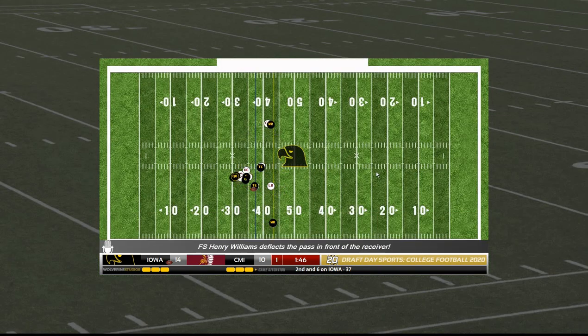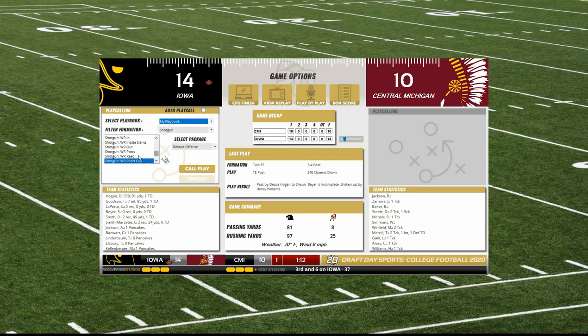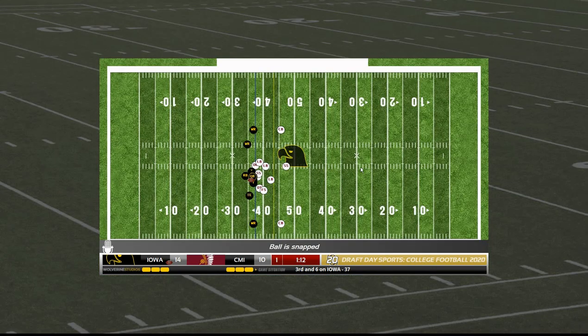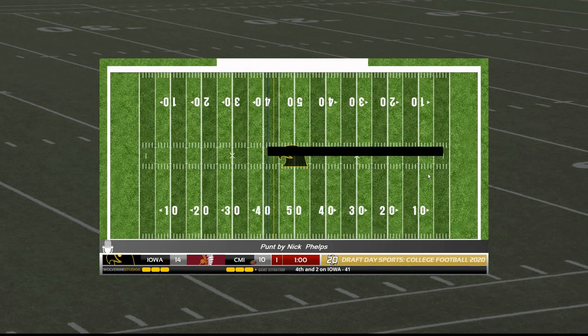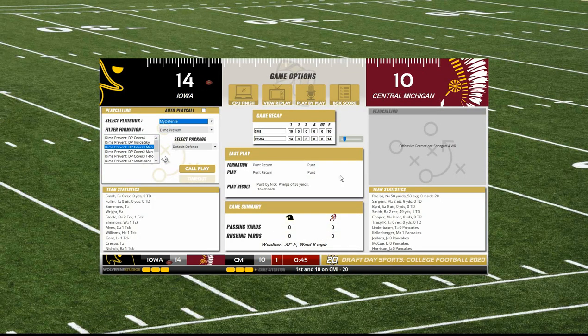Deuce Hogan looking over the middle — not a good decision. Sprint to the right with Hogan, taken down for four yards — tried to run a little trick play. Out to the 41. Sending a punting unit onto the field. A touchback, 58 yards by Nick Phelps — good first punt. Central Michigan starts out at the 20-yard line.